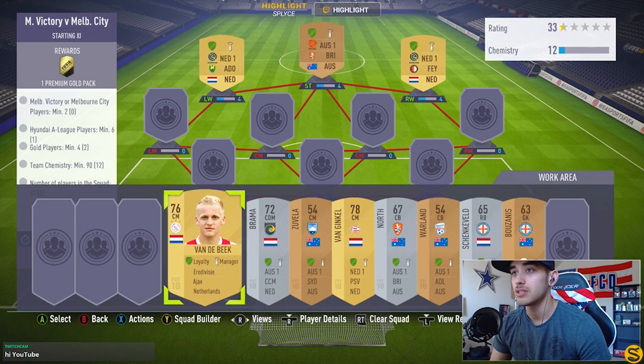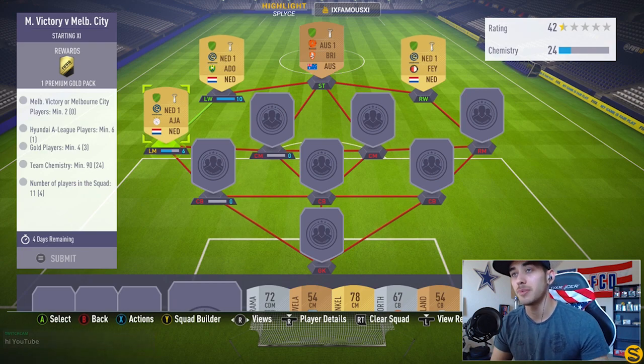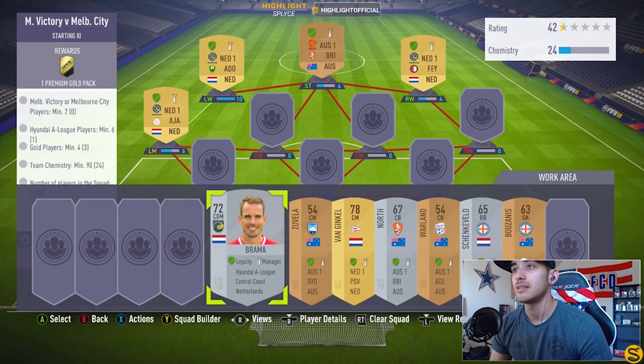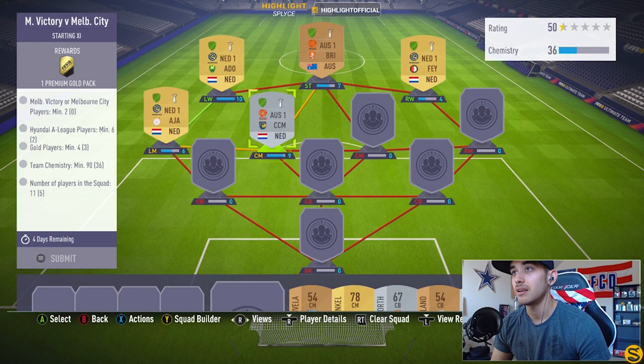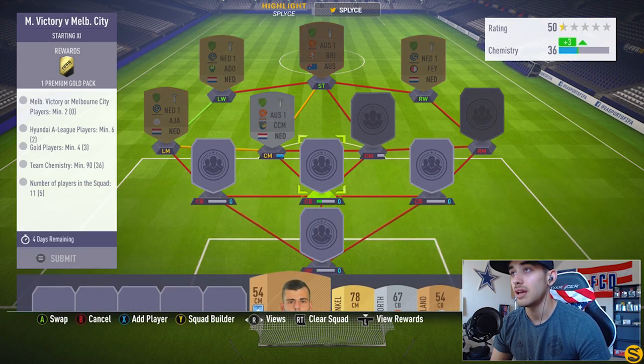The left mid is Netherlands player Van de Beek, a gold player. At center mid, I'm putting my next player, and as you can tell you get the green link because they're from the same team and league, which gives the extra chemistry. The CDM is Obrama, a silver player from the Netherlands who's also in the Australian league, giving links to both the striker and the other center mid. The other center mid is Zuvela from the Hyundai A-League.